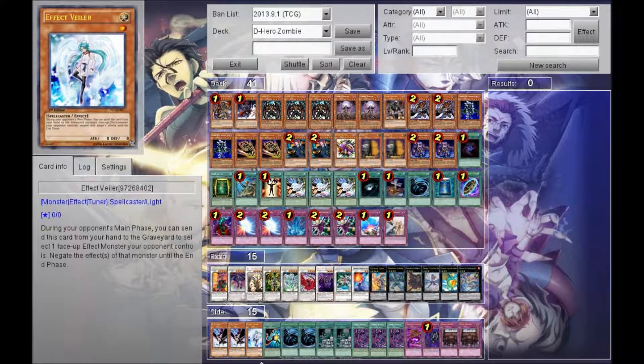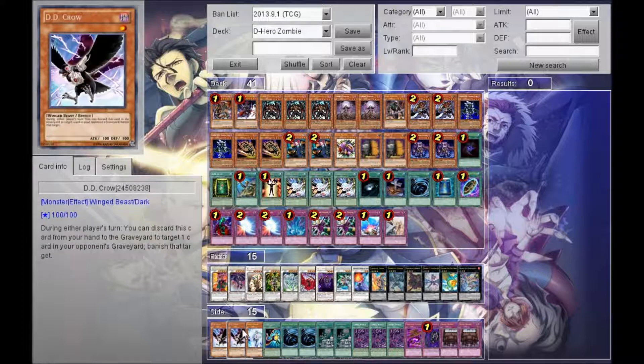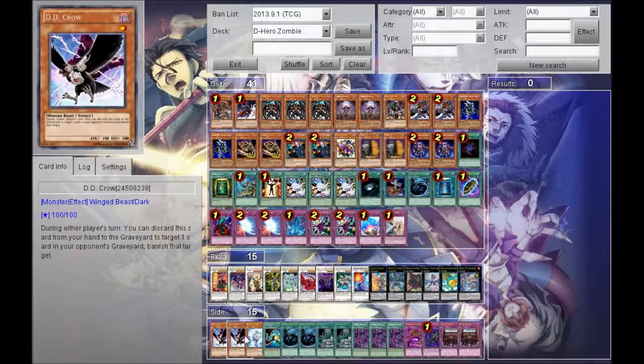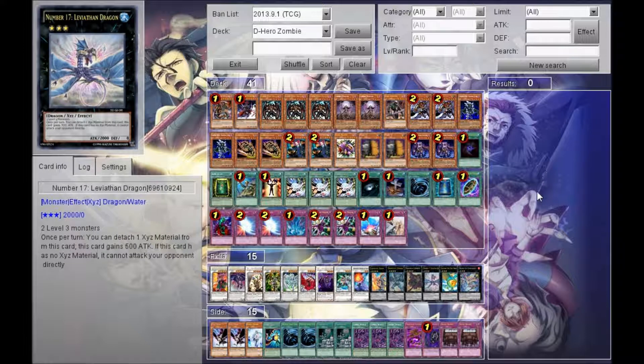Then we have the one Effect Veiler and two DD Crows. The Veiler I might actually put in the main deck and put something else in the side. The DD Crows are looking really, really good this format because there are so many graveyard recursion effects happening. It's also dark, so it helps with DAD plays. Basically that's my deck — I hope you guys enjoyed this and hopefully you can hear me this time. Please rate and subscribe, like the video if you enjoyed the profile, and I'll see you guys later. Peace out.